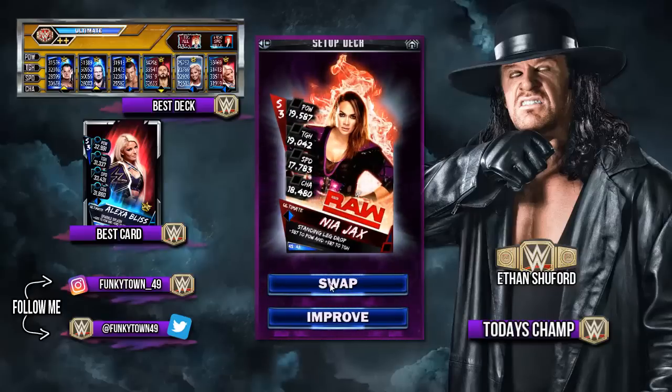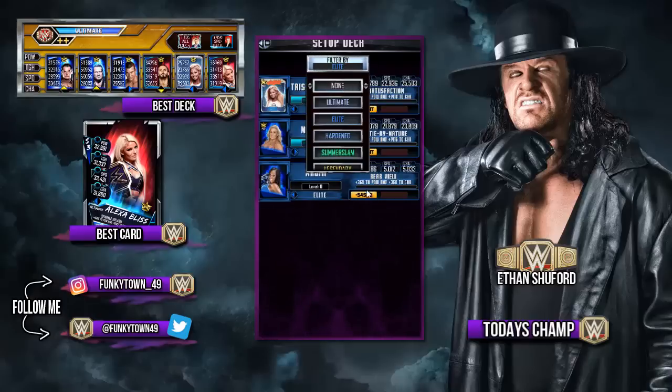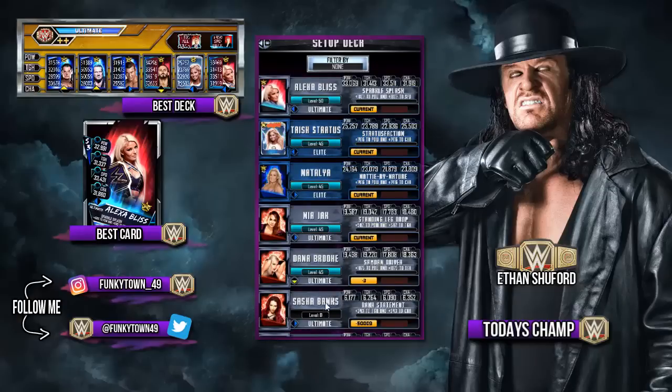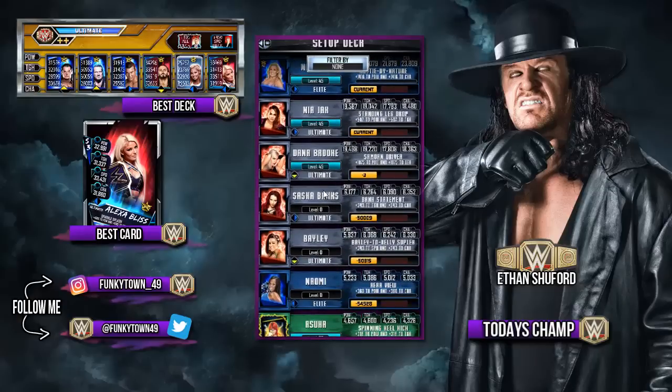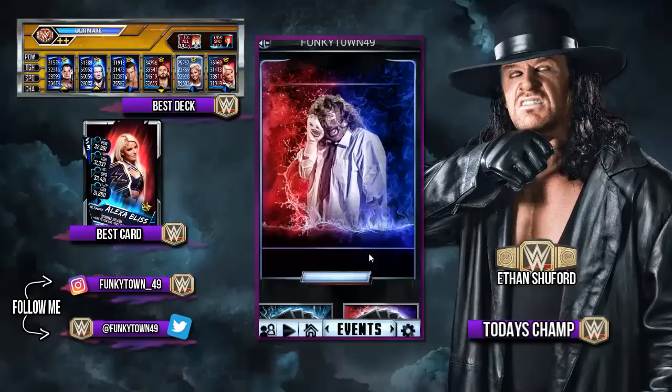If I go to Nia Jax and click swap, we have a bunch of Divas we can put in. I might actually put in Sasha Banks - she's a right arrow as well and she's obviously a better female than Nia Jax. So let's stick in Sasha Banks. So that's going to be our lineup for our Road to Glory.